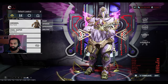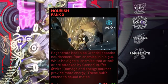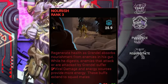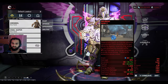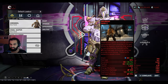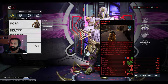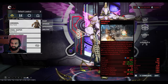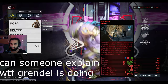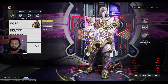When you subsume Grendel you get an ability called Nourish. Nourish will give you a ton of viral damage and also provide an energy source. These buffs can extend to squad mates, your pets, your companions — essentially everything. Whenever enemies get killed there is a significantly higher chance of dropping energy, which is very useful.